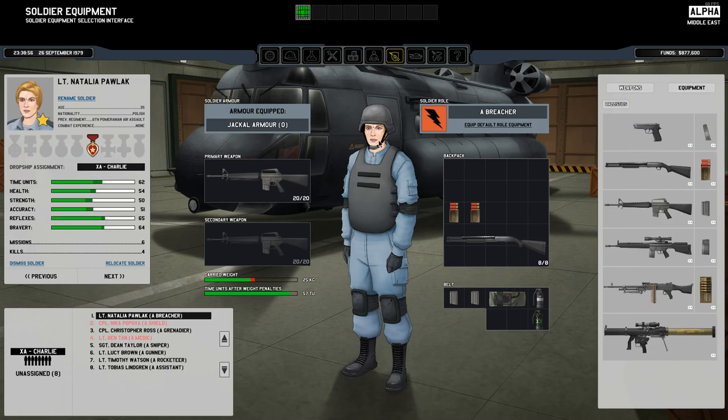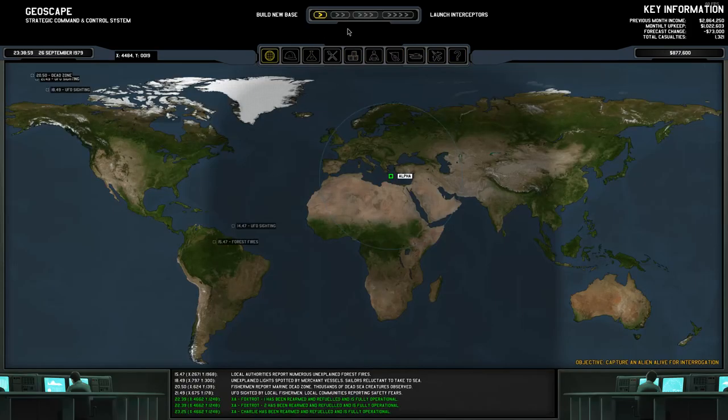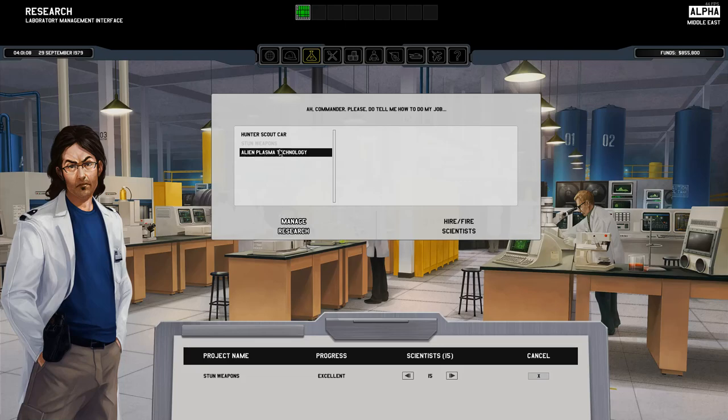There are other ways to knock aliens unconscious, but they are not particularly viable in a lot of situations, and we don't have the stun grenades yet, so that's not going to work either. Alien plasma rifle — great. Done researching that. Okay, that all sounds good.